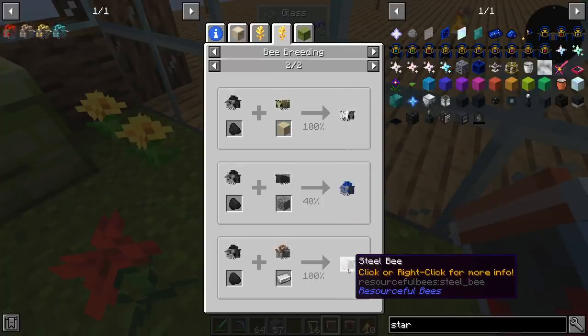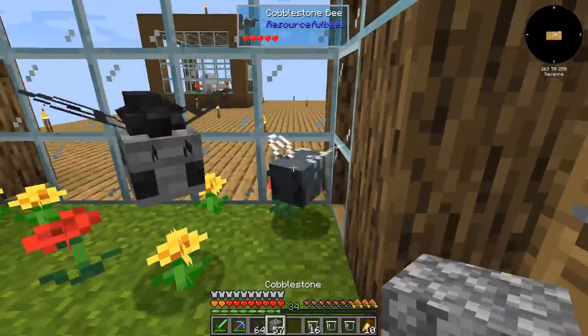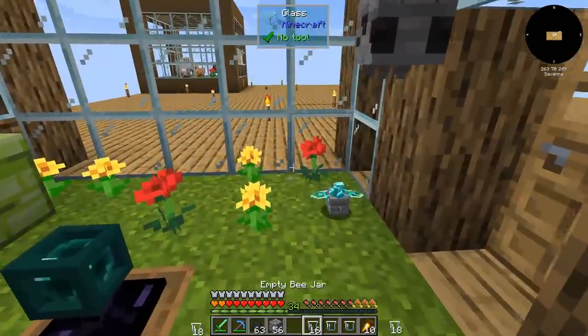Oh, this is steel. Then why am I making a coke oven? Anyways, let us see if we can get the diamond bee. Yes! We have it.